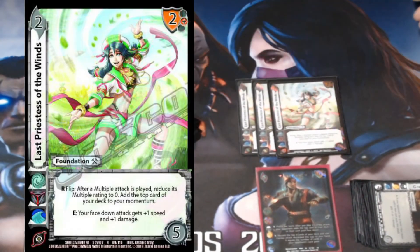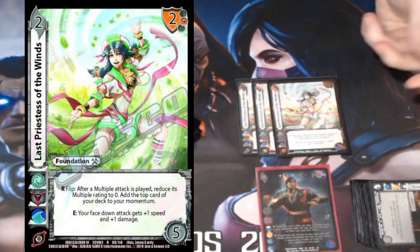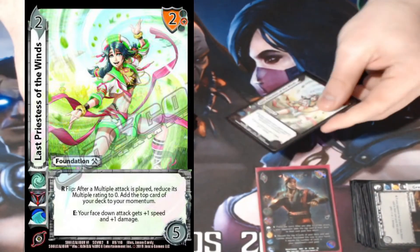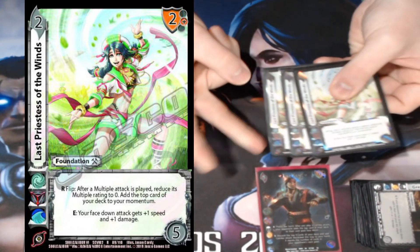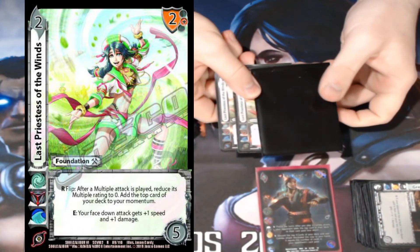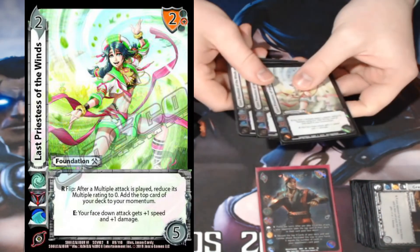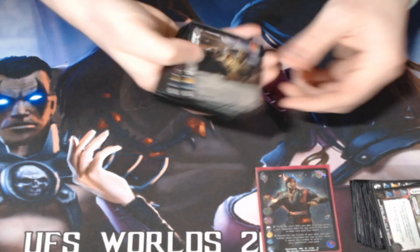Up next we've got Last Priestess of the Winds — essentially Greatest Combatant but only for face-down attacks: plus one speed, plus one damage for all of my multiples. Really strong ability as it finishes out. It's also a good combo starter — response: after you play a Windmill Punch, if you've got two Windmill Punches, you can flip, grab your extra momentum off the first Windmill Punch, play the second Windmill Punch, then push it through or play a Bicycle Kick.